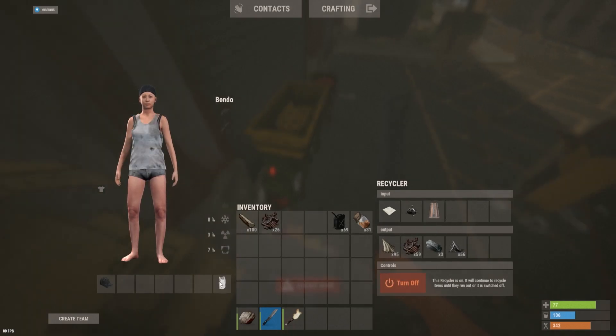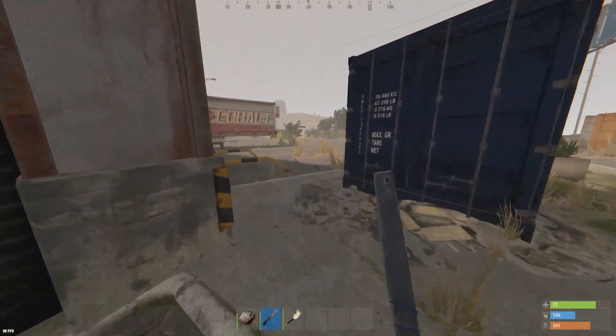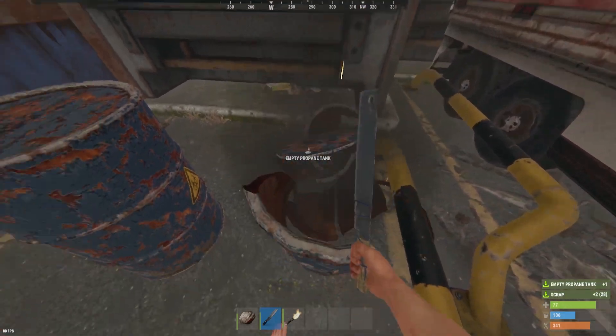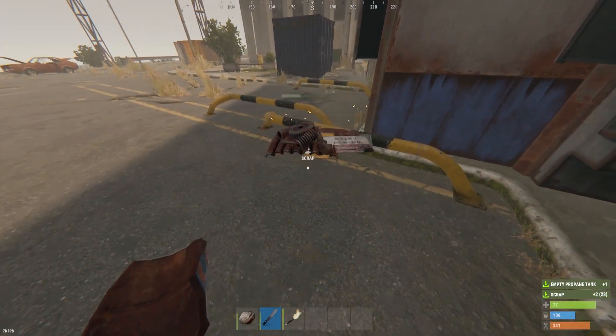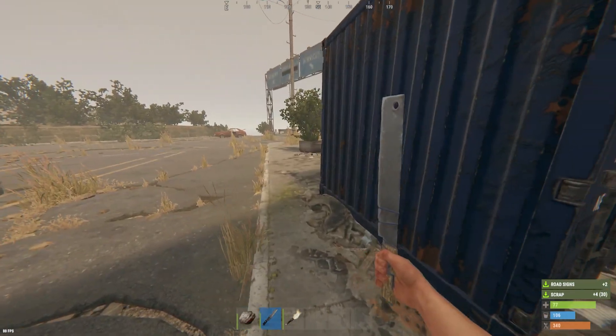Now we're kind of done with the first building. You can wrap around here and get these last two barrels. You can see the total path; some of the stuff hasn't spawned - I just checked through the monument, it's super low pop so I doubt it will spawn, but I'll show you where it's at anyway. That kind of completes the first building.